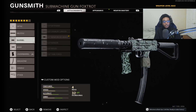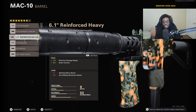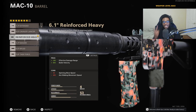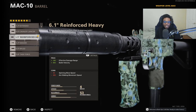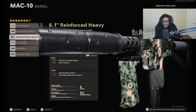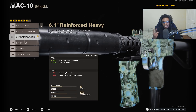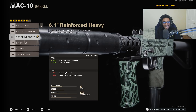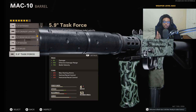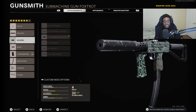For the next attachment, he is running the 6.1-inch Reinforced Heavy Barrel for increased effective damage range as well as bullet velocity. In my opinion, the absolute best barrel to run on the MAC-10 — it's going to extend this weapon's lethality, making it much easier to use and better at medium as well as longer ranges. There's no reason not to run this barrel. It's not going to increase recoil like the Task Force barrel does, which is exactly why we're not running that.